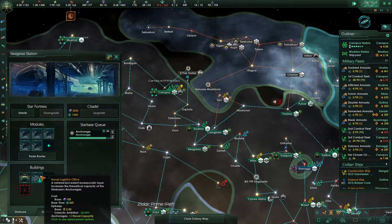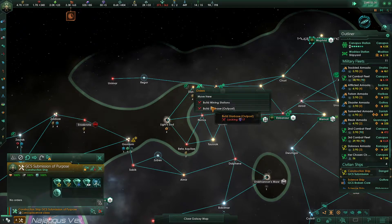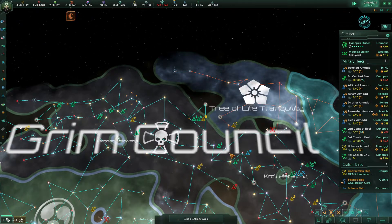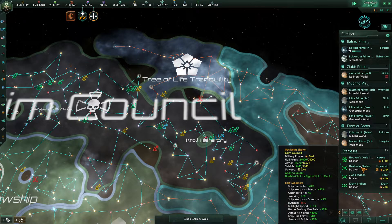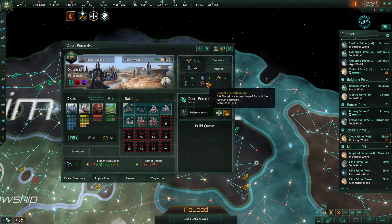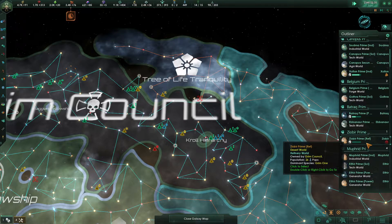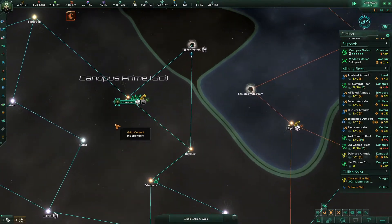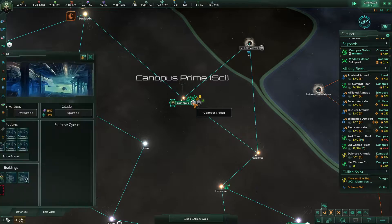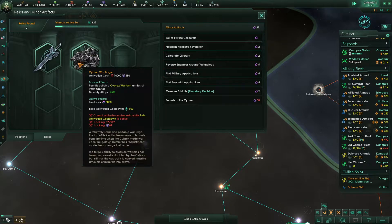We do have this anchorage finishing up, which will give us another plus six on our naval cap. We're missing 17 in our influence — there will be a council election soon. Zeober Prime has another job needed; this is a refinery world, so we will put in a mining district. We had necrophaging happen — that is completely fine. We are currently saving up our alloys. The Warforge can be activated again in another 600 days.